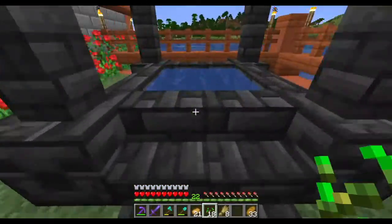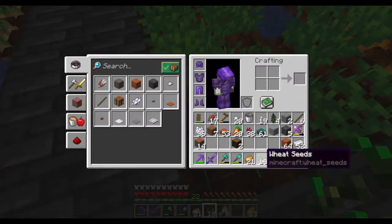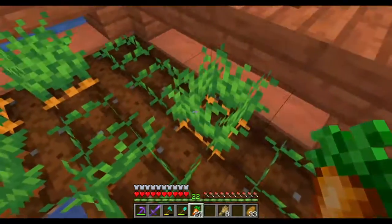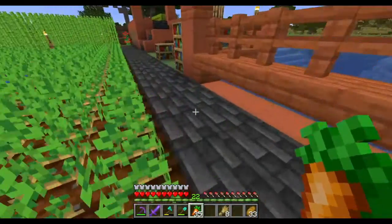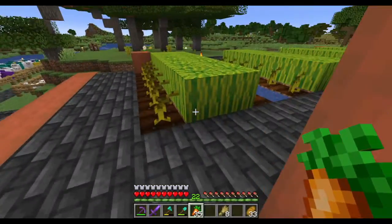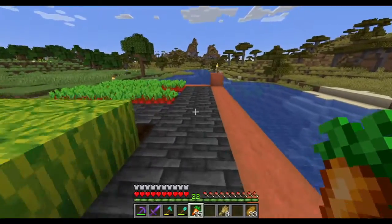We have flowers and we have a well, which I always fall into when I look down. There are carrots, because why not? And we have a little enchanting area, which makes the tools faster or stronger or fix themselves. Personally, I would quite like tools that just fix themselves.